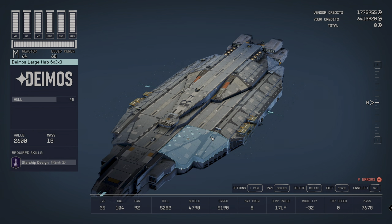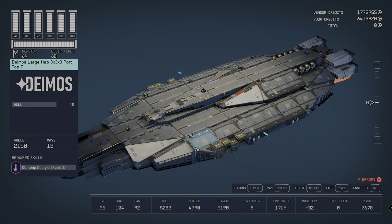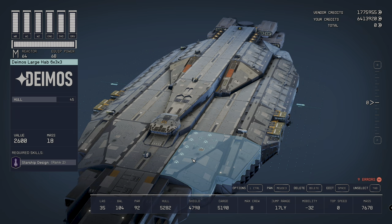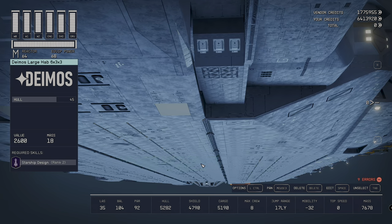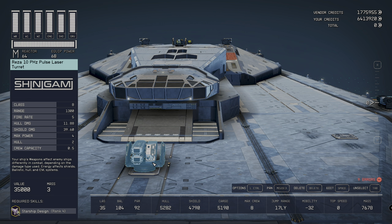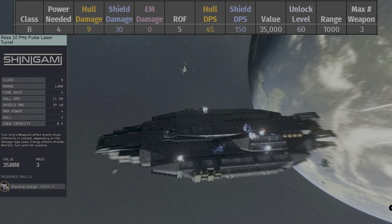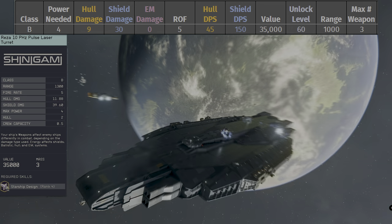The UC Vigilance looks like it may be the longest of all the legendary ships — I'll confirm that down the track. Now for a quick look at the weapons: there are four Reza 10 Petahertz Phase Laser Turrets, which are supreme auto-firing turrets and one of the best available. The UC Vigilance is equipped with three Reza 10s attached — one facing forward and two facing out.